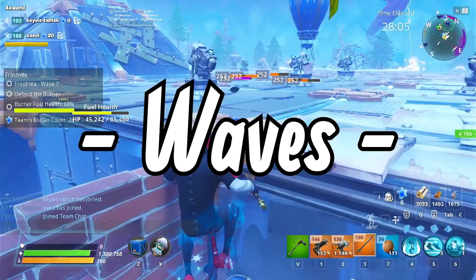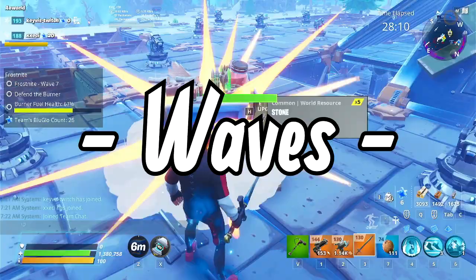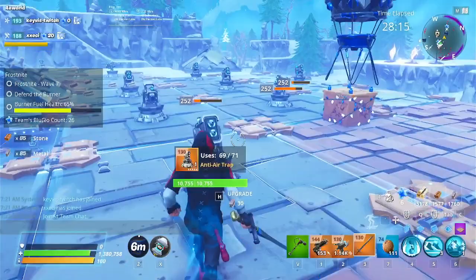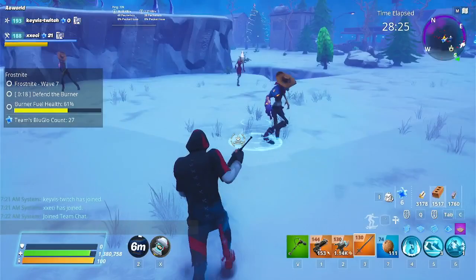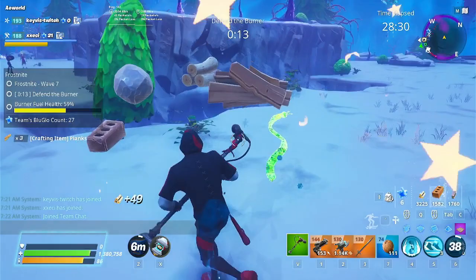A full run of Frost Knight consists of 20 waves. There are certain waves you need to keep in mind and be aware of — some people don't memorize what comes next, don't know what enemies they'll face, or don't prepare to counter specific waves. In this section I'll cover every single wave's procedure, what monsters spawn, their elements, and which waves you want to focus on countering.